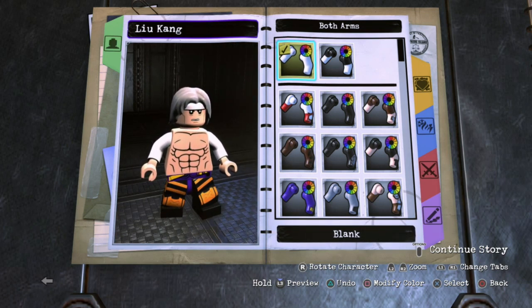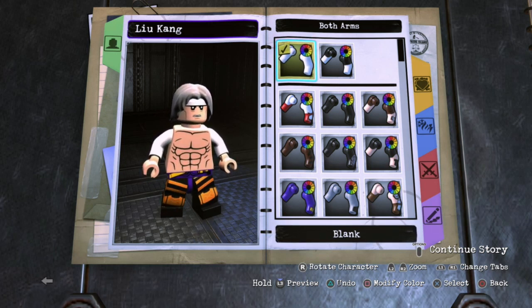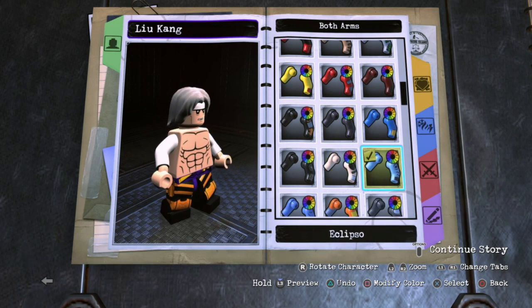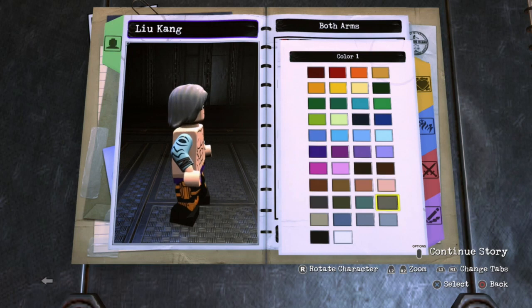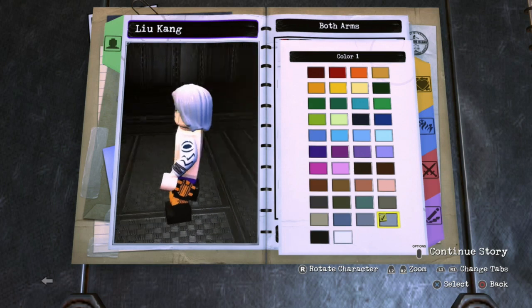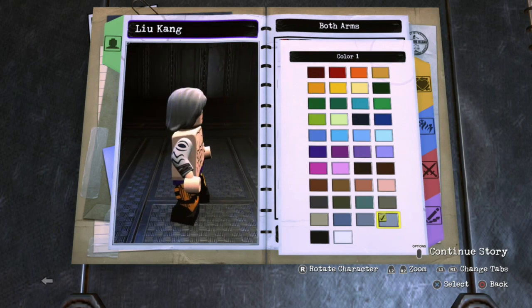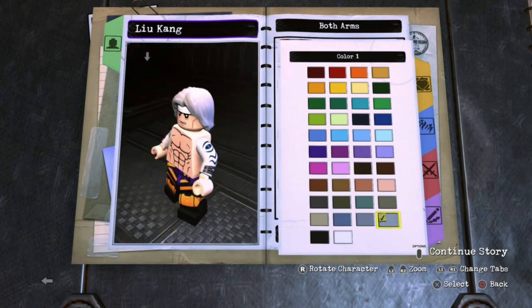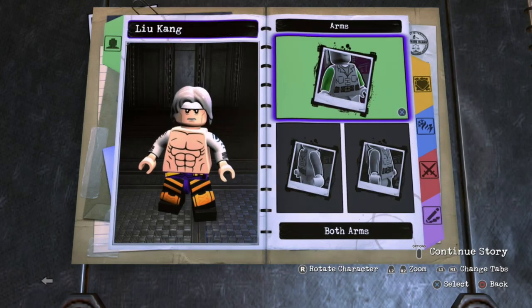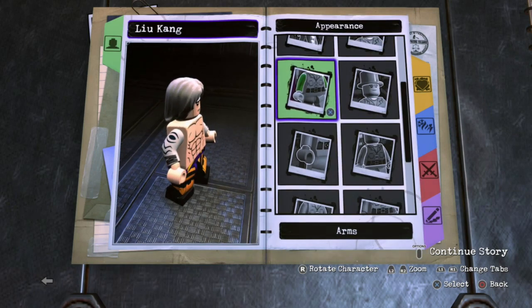What makes Fire God Liu Kang look so cool — one of the reasons I think it looks awesome — is because he has white dragon tattoos on his arms. This is just a little bit too plain. I was looking around trying to find stuff that would look cool, and the best thing I found was probably Eclipso arms. I made them this really light silver color — it's not exactly the dragon tattoos we see in MK11, but it's some detail on his arms. It's better than being blank, in my opinion. But if you don't like the way it looks, you can always just go with the blank arms.